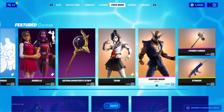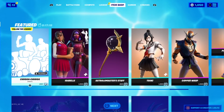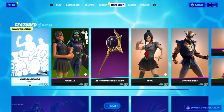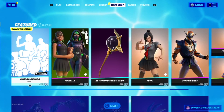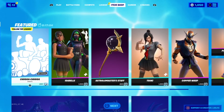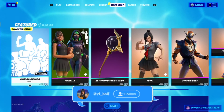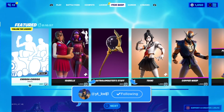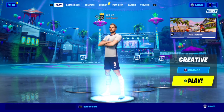When could the LeBron James skin actually release? There are two or three possible dates. ShinnaBR said the skin will get added in the next update. The next update will either be the 6th of July or the 13th of July. If it's the 6th of July, we could possibly see the LeBron James skin release on the 10th of July. However, if the update is on the 13th, then we will see LeBron James probably release around the 17th of July.